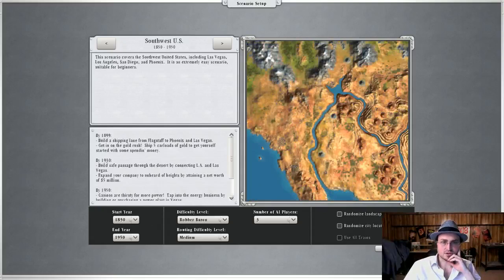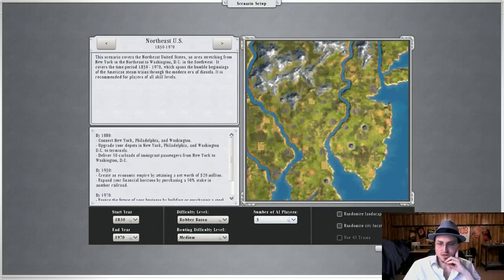I didn't realize the mouse scrolled that — that's interesting. So here we're trying to connect New York, Philadelphia, and Washington to start off with.